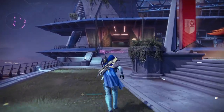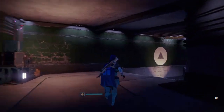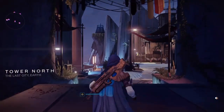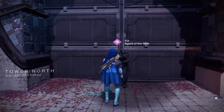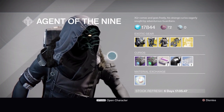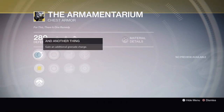Hello fellow guardians, Boltzilla Plays here bringing you another episode of 'Where in the Tower is Xur?' It is the weekend of July 8th through 10th, and Xur is back in the Tower after a brief visit in the Reef last week. He's sitting down here in the Tower North in front of the large circular door, and he's brought some pretty good items.